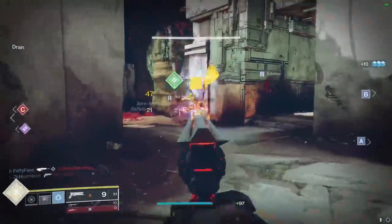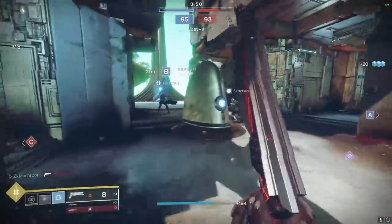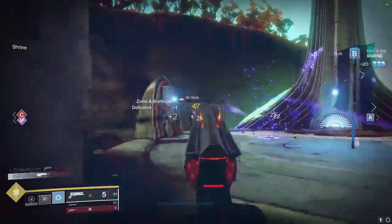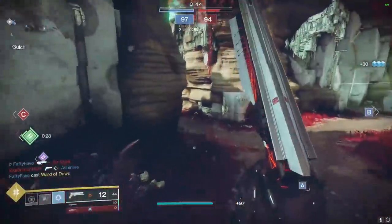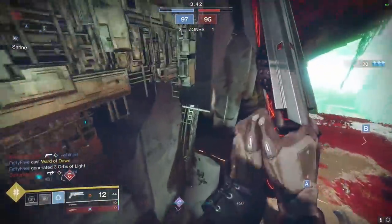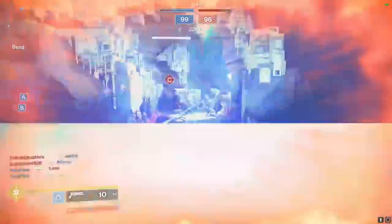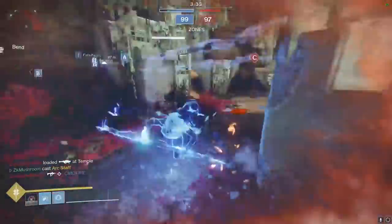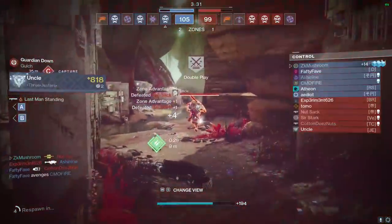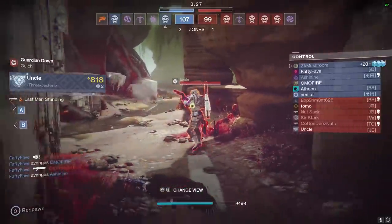I went there fast because someone was pushing me. I have another super — let me go help the teammate on this guy here. This guy must be weak, nice. We're gonna have to pop, we're gonna back up, we're gonna come back. Supers are just so weak — I should've just ran away to regen.